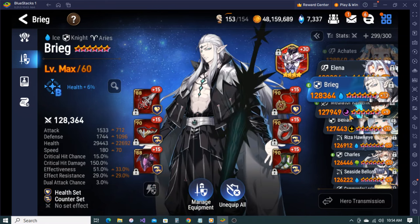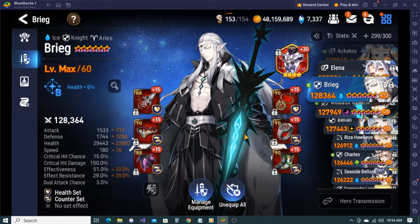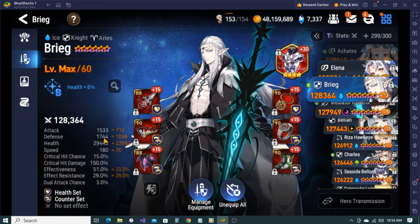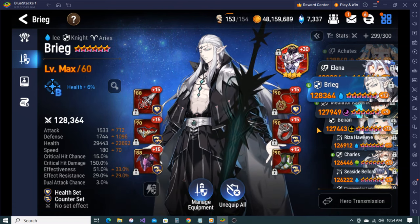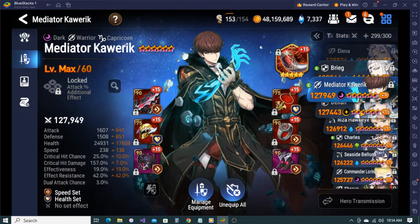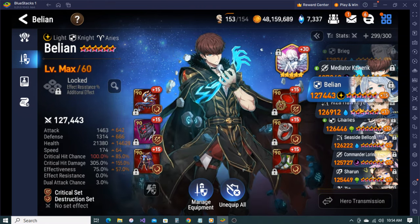Brig - on a counter set. Arius - I haven't used him since I've been spamming Rose a lot, but I do use him every once in a while. He's fun to use for sure. Handguy - I haven't used him in forever but he's there.